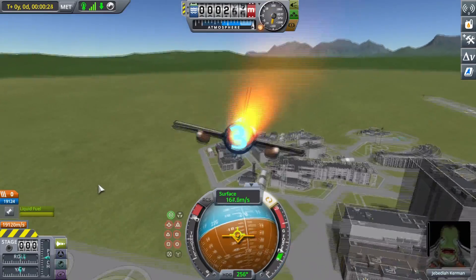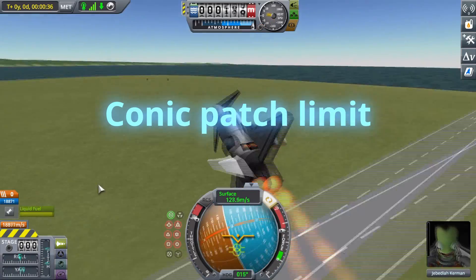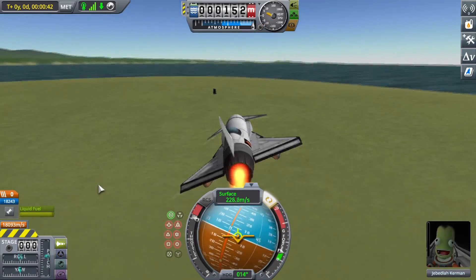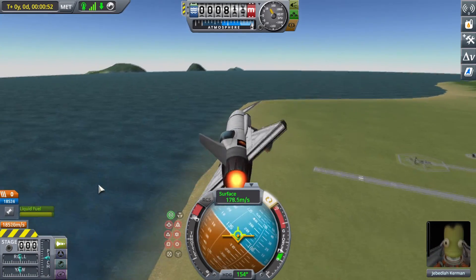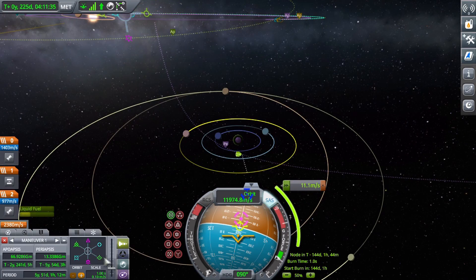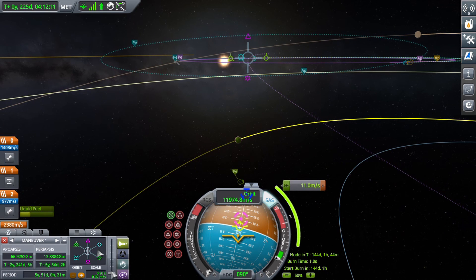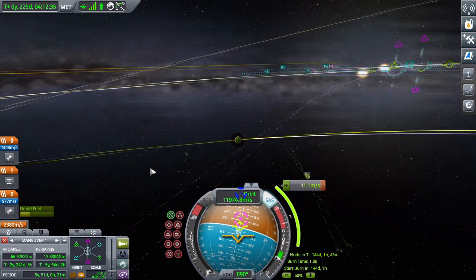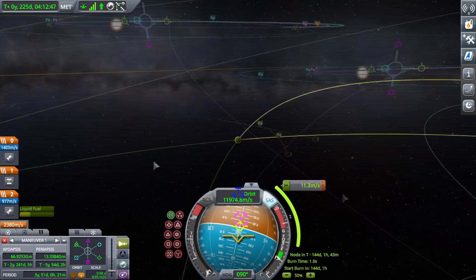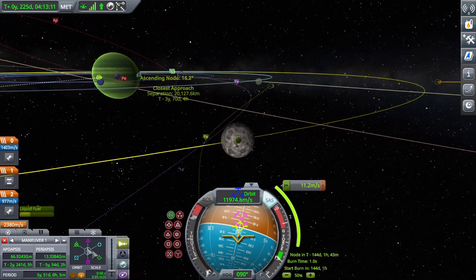Coming in at number three on our list, we have the conic patch limit. This is the number of sphere-of-influence changes you can see on the map screen. By default, this number is set to three, but that really doesn't help you in situations where you want to do Tylo gravity assists, because when you do a Tylo assist to get captured at Jool, the fourth sphere-of-influence change is your actual Jool orbit, which is by far the most important orbital line. This can be edited in the settings.cfg file under conic patch limit.